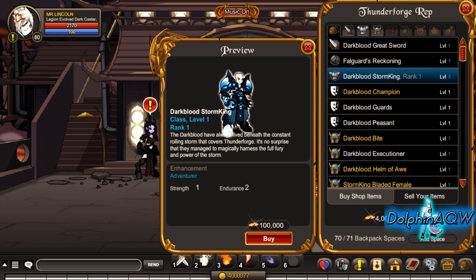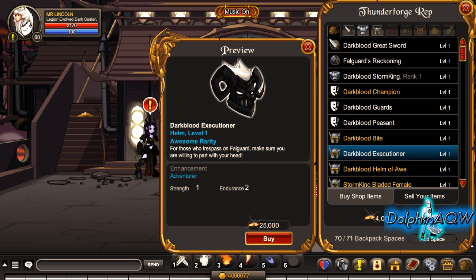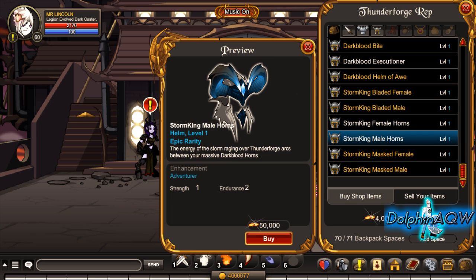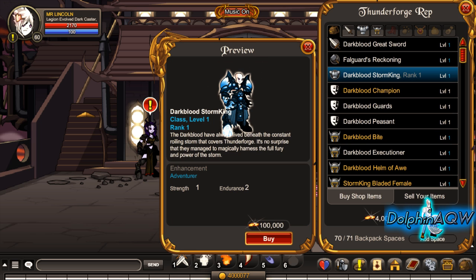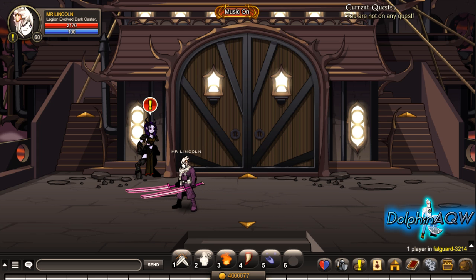As you can see, there are good items in the rep shop. This is the only thing I bought from the shop actually, because this class is very overpowered. There are other good things here for non-members too, and this armor pairs well with the class itself. That's all I wanted to show you — thanks a lot for watching, make sure to check out my other videos, and bye!